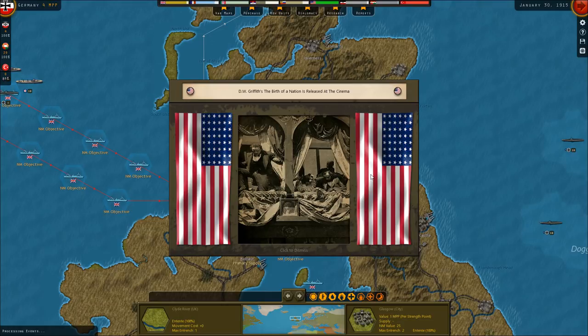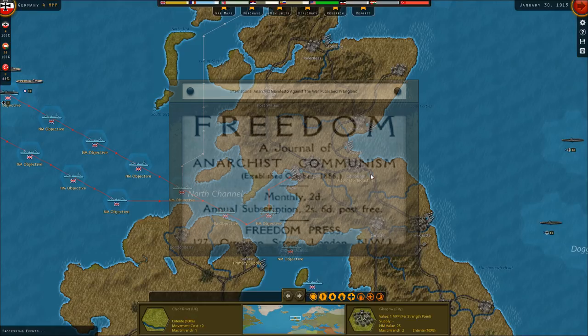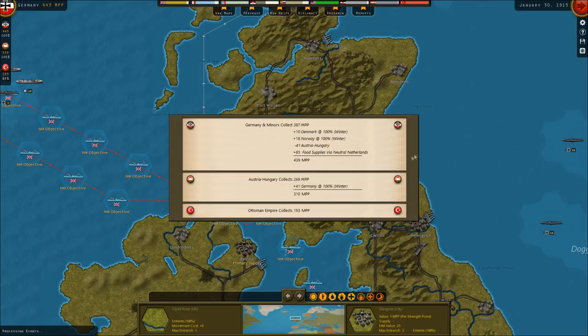D.W. Griffith's The Birth of a Nation is released at the cinema — eek. International Anarchy Manifesto Against the War is published in England. Yes, stoke the fires of rebellion, overthrow your masters.